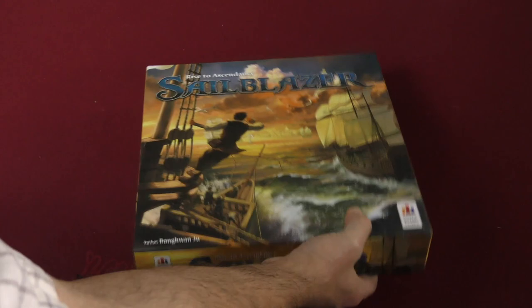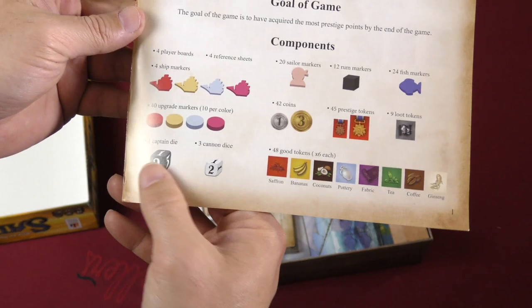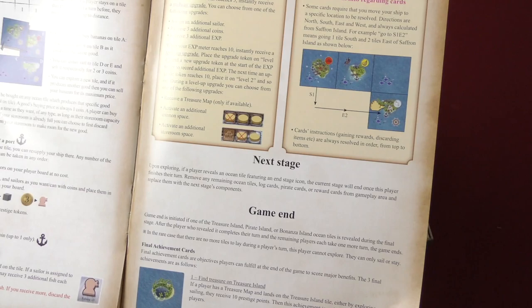Let's take a quick look at the components. I'm definitely captivated by this gorgeous cover. We've got a rulebook covering all your components — sailor markers, rum markers (of course you need rum for a pirate game), dice, wares, and goods. There are decks of cards and tiles, player boards, some gameplay explanation, and scoring at the end. Seems like a fairly straightforward game.